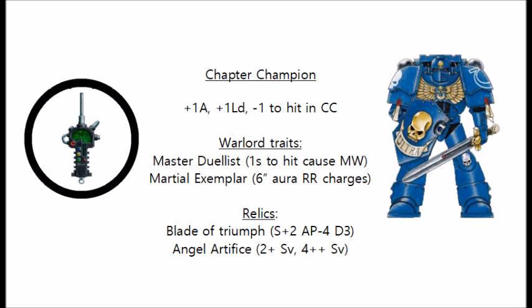Of course the Black Templars have the Emperor's Champion, who frankly is awesome - he's very, very strong for his points, so I don't think they should really be all that jealous of not getting a Chapter Champion. You can use this stratagem once per battle, and it gives your company champion the Chapter Champion keyword and the Skillful Parry special rule, which subtracts one from the hit rolls of melee weapons attacking the champion. He also gains an extra attack, which is certainly going to help him out in close combat.